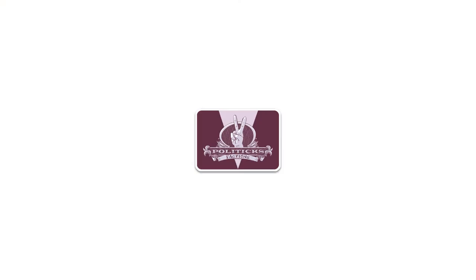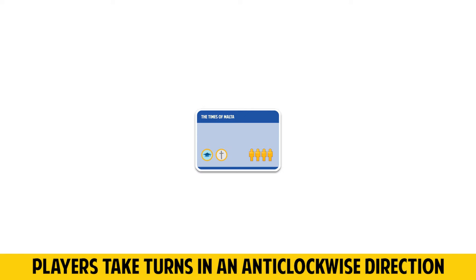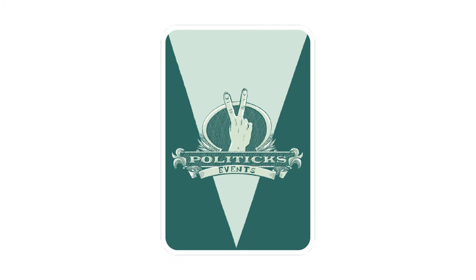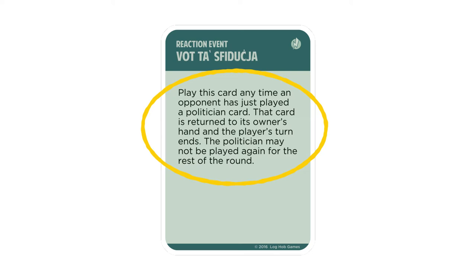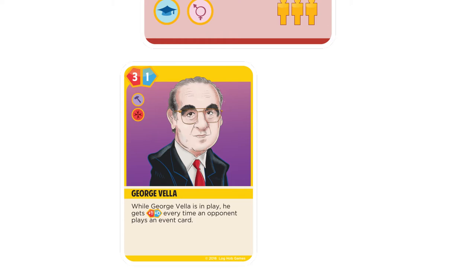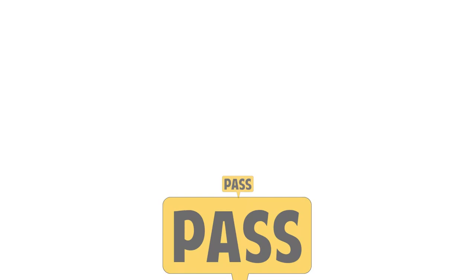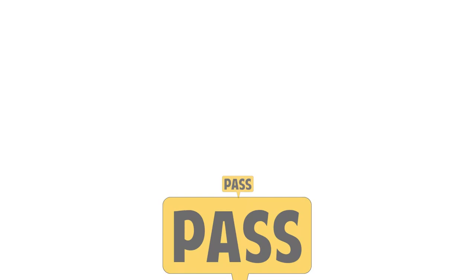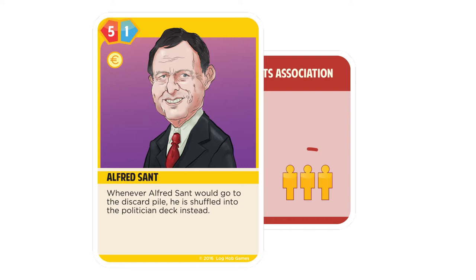The game is split into a number of rounds. At the beginning of the round, the top card of the faction deck is turned face up. The players take it in turn, in an anti-clockwise direction, to play an event or a politician card, or pass. There are also special event cards, called reaction events, which can be played during another player's turn, but when and how they are played is fully explained on the cards themselves. In a single round, a player may only play one politician. So once you have played a politician and it is your turn again, you may only play an event, or pass. Play continues until all players pass in sequence, at which stage the round ends. At the end of a round, the player whose politician has the highest overall influence on the faction in play wins the round, and adds the votes represented on the faction — by the number of little men at the bottom right-hand corner of the card — to the score.